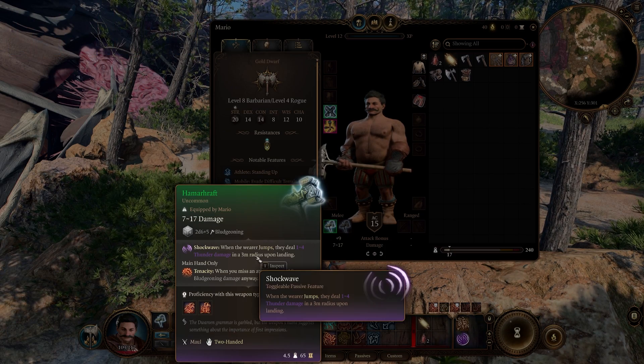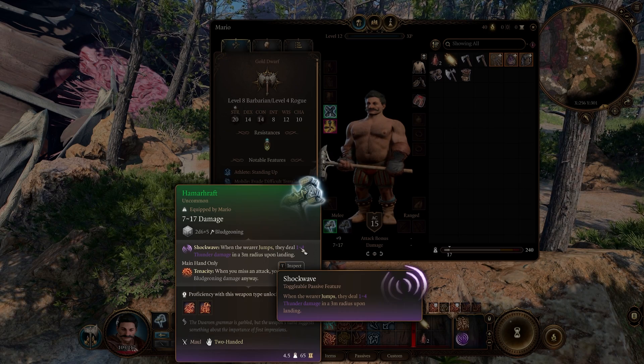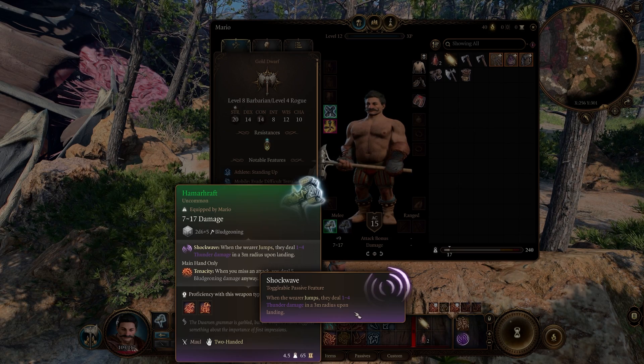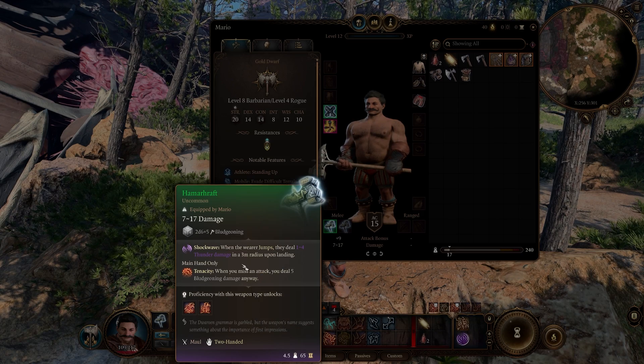For this we need a Wild Heart Barbarian and a Thief Rogue, because we want a high strength class for our jump distance and attack power. With the Wild Heart Barbarian, the subclass has Tiger Heart Rage which increases our jump distance when we rage. The Thief Rogue gives us an additional bonus action which we can use for a second jump each turn. That's the basic concept, but we need to pump this up so it's also fun to play, and for this we need a few items. The first one is the Hamarhraft, which has one function we absolutely need: the Shock Wave. When the wearer jumps, they deal 1d4 thunder damage in a 3-meter radius upon landing, which is amazing because that's our whole plan.